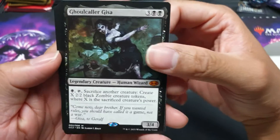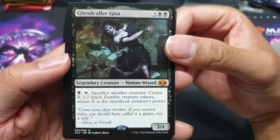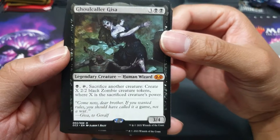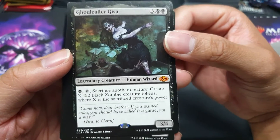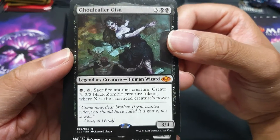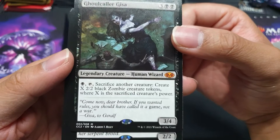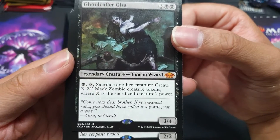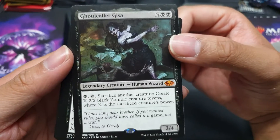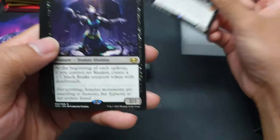Next one is Ghoulcaller Giza. I think this is the first time I've had it — or maybe it's been featured in another Commander deck in the past. It's a 3/4 legendary creature human wizard for 3 and 2 black pips. Tap and sacrifice another creature: create X 2/2 black zombie creature tokens where X is the sacrificed creature's power. This is a way to proliferate your zombies — pretty good in a zombie deck.